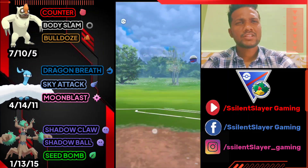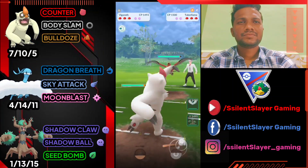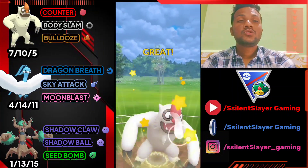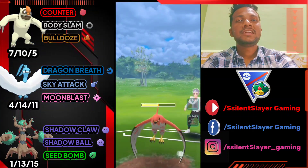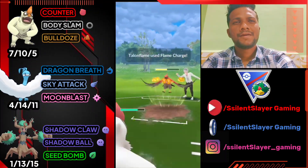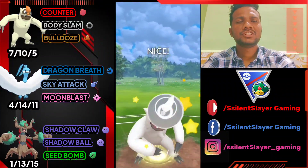Moving on to the next battle: Vegrowth versus Talonflame. As I told you, nobody uses Fire attack Pokemon in Holiday Cup, so it's quite good to use Fire type now. My second team will definitely be Talonflame lead. Using Body Slam — if he doesn't shield, he'll be gone.